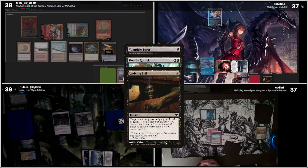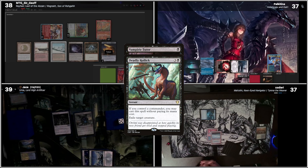With Deadly Rollick still on the stack, I cast Hidetsugu and Kairi. The Death Trigger goes, it dies, then enters the battlefield again. So Brainstorm resolves first, then the Death Trigger. We'll do this and that on top.